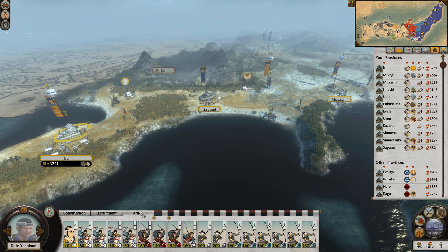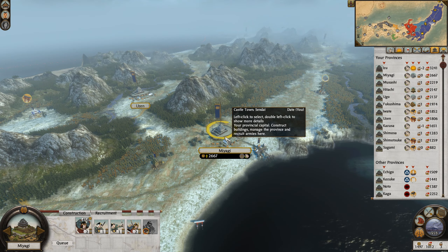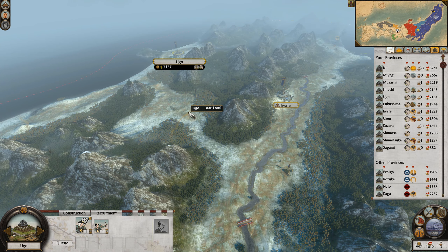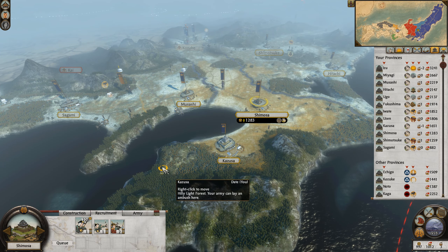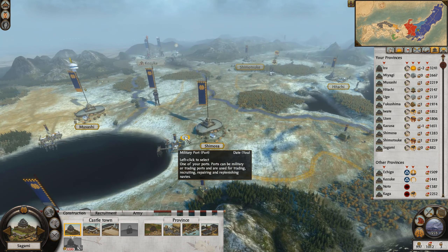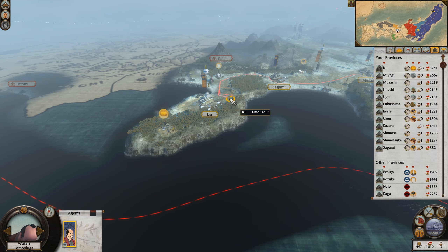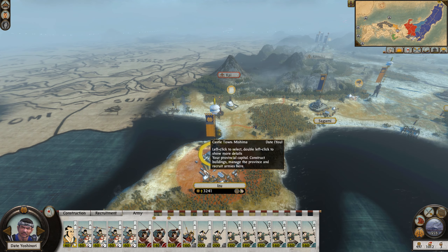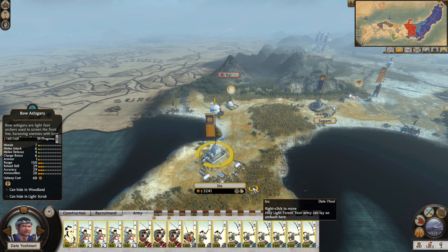Izu is our most valuable province, but they just got rid of my Metsuke there. So Miyagi — I suppose we send you south to Sendai. They've now pushed back. I'm trying to think what we do — do we try and move to this bridge potentially and leave the castle? That could be something we could do, and we'll bring up some additional reinforcements.